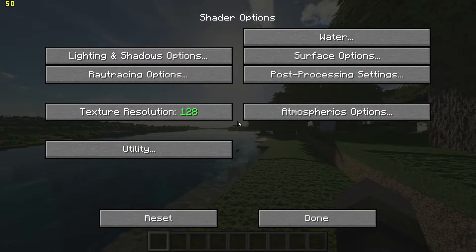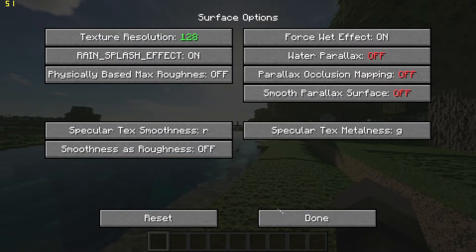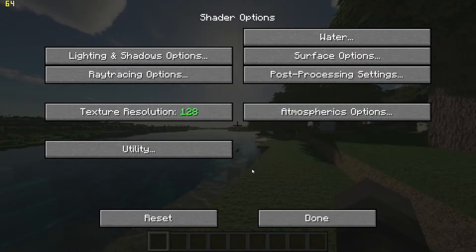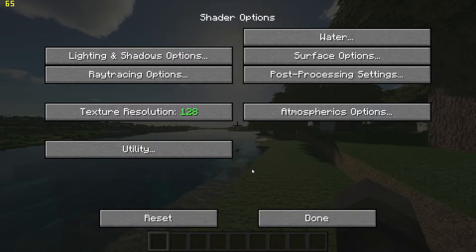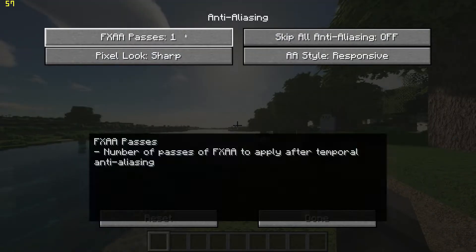Then go back, go to Surface Options, and turn off Water Parallax, Occlusion, and Smooth Parallax. Go back again, go to Post Processing, set Motion Blur to Off, then go to Anti-Aliasing and set FXAA Passes to zero.